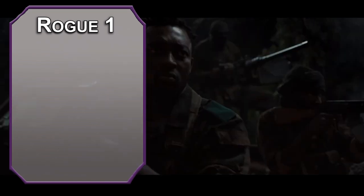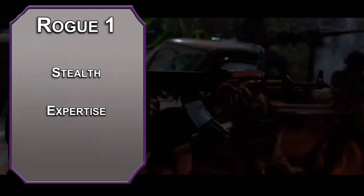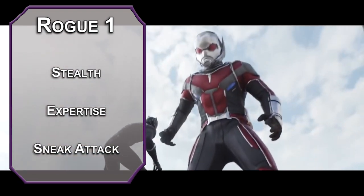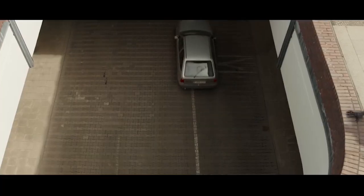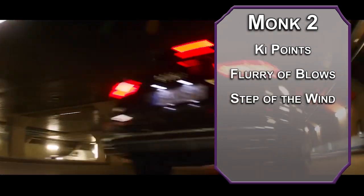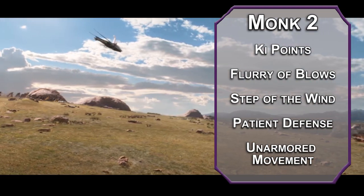For second level, we'll dip into rogue — this gives us an extra skill from their list, take Stealth. You also get expertise on two skills; acrobatics will help you do sweet flips, and athletics will pretty much cover you for strength. Since it's the only ability tied to strength, you can probably convince your DM any strength check is an athletics check — you're just not great at saves. Finally, you get Sneak Attack, letting you deal an extra d6 damage when you have advantage or when there's an ally within 5 feet of your target. Vibranium claws are great for passing through defenses. Back to monk — second level monks get ki points. Spend one to make a Flurry of Blows for two unarmed attacks as a bonus action instead of one. Step of the Wind lets you dash as a bonus action and doubles your jump distance, or you can use Patient Defense, which lets you dodge as a bonus action. You also get Unarmored Movement, increasing your movement speed by 10 while not wearing armor.